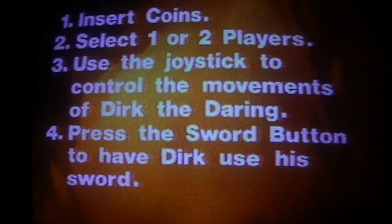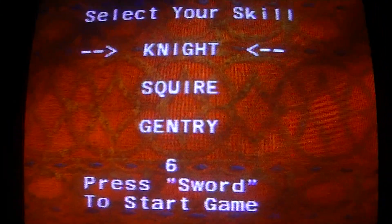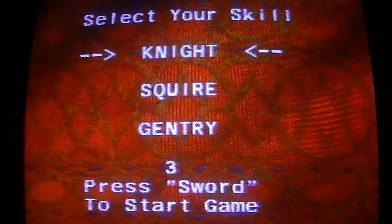I have a credit on here, I'm going to press start, and as you can see, a new selection menu: Knight, Squire, and Gentry for Very Hard, Hard, and Easy.